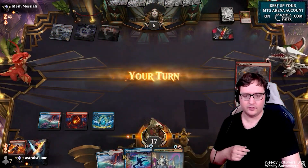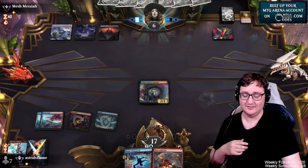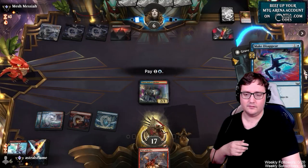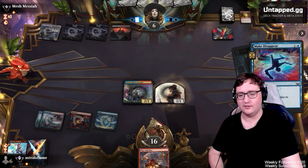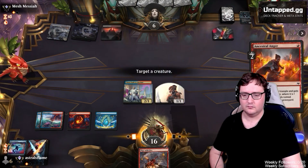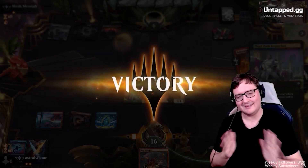Brotherhood's End coming in here — that's perfectly fine. We'll cast in two, play in the Third Path Iconoclast, and then pass the turn. Opponent's sitting at 6 now. Going to get a counterspell on that Graveyard Trespasser — we use Make Disappear. Get us a 1-1, counter the Trespasser, and the opponent's not going to have any creature on board. We'll go ahead and Ancestral Anger the 1-1, and then we just take Game 3 nice and clean.